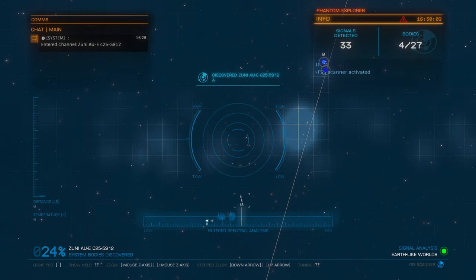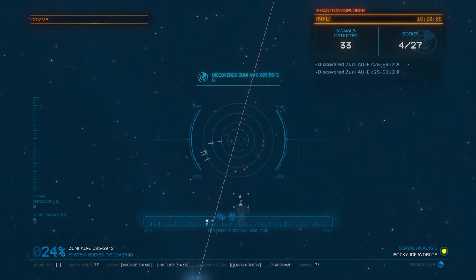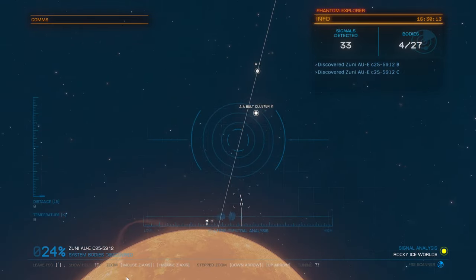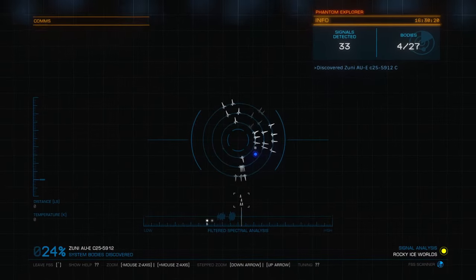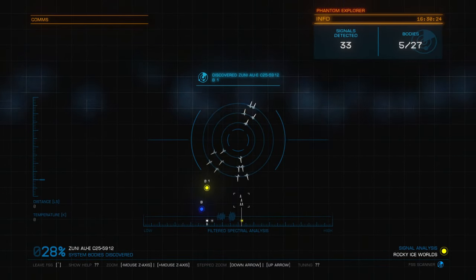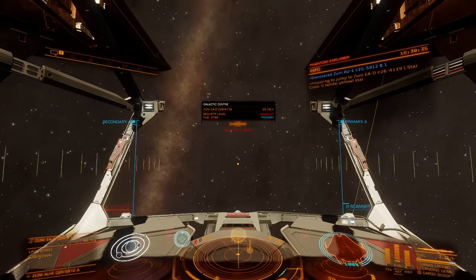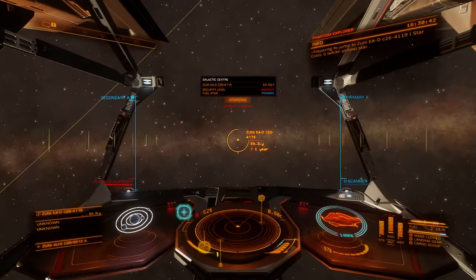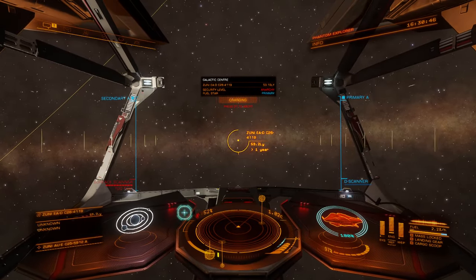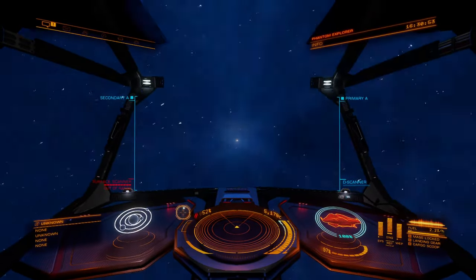That says it might be an Earth-like world, but I'm pretty sure that's a rocky ice world — it's hard to tell. Rocky ice worlds have a lot of ice on them, meaning lots of water, and they're very close to the Earth-like world signature, so sometimes it's hard to distinguish. Unfortunately we're coming up short on the biology side of things.